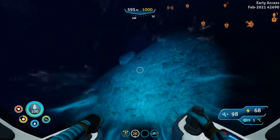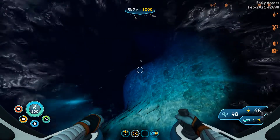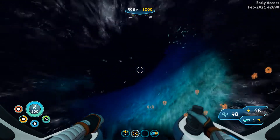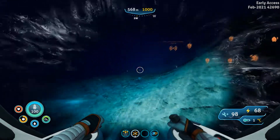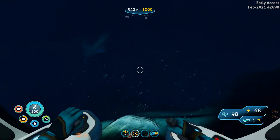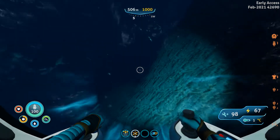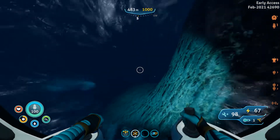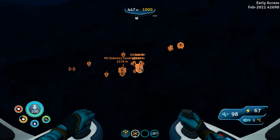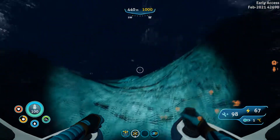This is a bad area, man. If you come to this really, really deep area, there is pretty much nothing here — there aren't even any fish out here. However, there are ores, and if you can get your prawn suit down here and back up you'll be able to get a lot of ores. Problem is, you've gotta get your prawn suit down here. I am a heck of a long way from Delta Station — 1,400 meters from Delta Station.